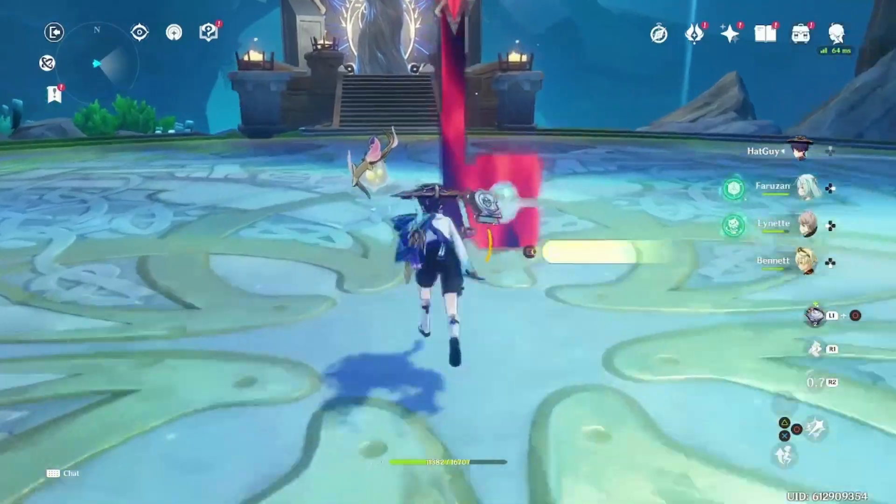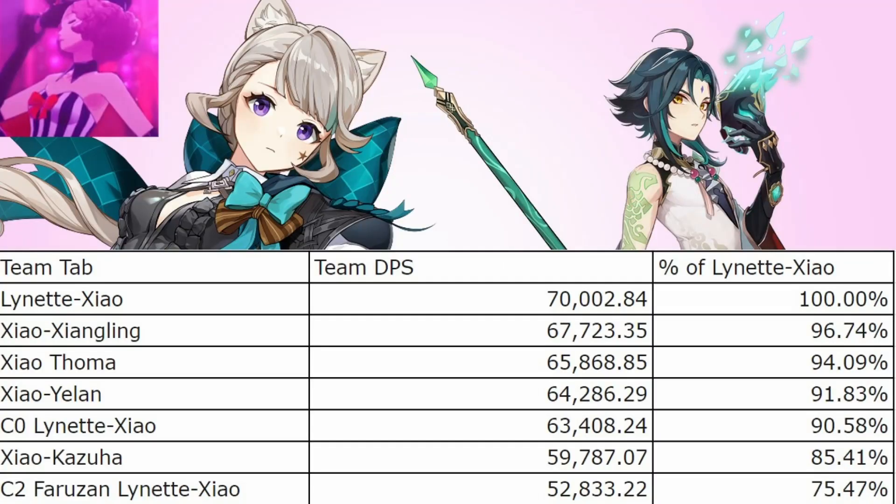So let's see how she compares to other options. Xiangling was previously the best option you could get for a sub-DPS for Xiao. She does great damage with Bennett's buff and provides Pyro Resonance, but she takes away some Bennett buff uptime from Xiao and has massive energy requirements, along with resulting in higher energy requirements for Xiao as well. Lynette will do similar damage to Xiangling without taking away Bennett uptime. It is also worth keeping in mind that Xiangling's damage can scale higher in single-target scenarios against bosses with big enough hitboxes for her burst to get in extra hits. If we were to assume she gets twice the amount of spins, the DPS would jump up to 75k, putting her decently ahead of Lynette. But even then I think Lynette is the better pick because of how convenient she makes energy. And even though her defensive utility and grouping isn't as good with Xiao as it is with Wanderer and Lyney, it is still a decent advantage she has over Xiangling.